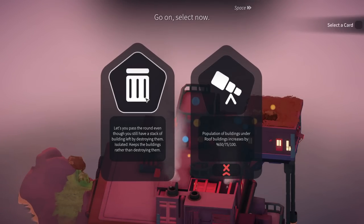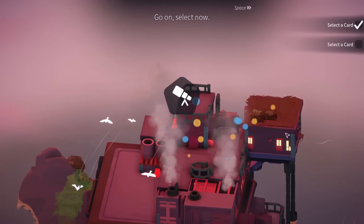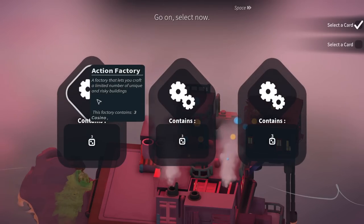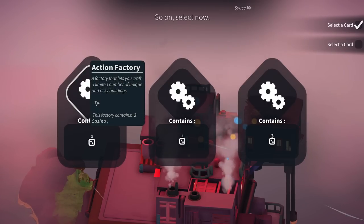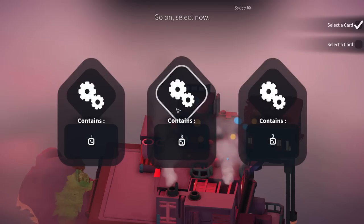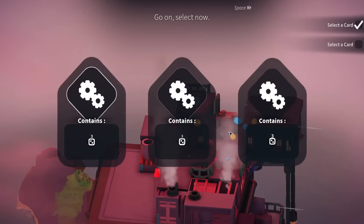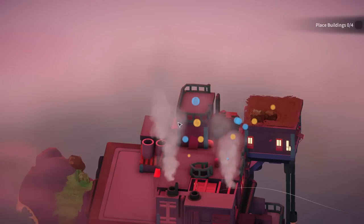Select now. Seems like even in the tutorial, I imagine these options maybe aren't scripted. Let's you pass the round even if you still have a stack of buildings. I only have one roof — is that really going to be that big of a deal? Maybe we're going to get more roofs. Select an action factory — contains a casino. Generates a building which can curse or bless your day when played. This factory contains three casinos. Hmm... maybe we are still in the scripted part.